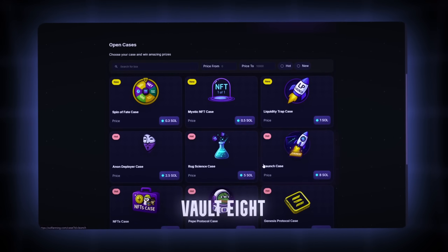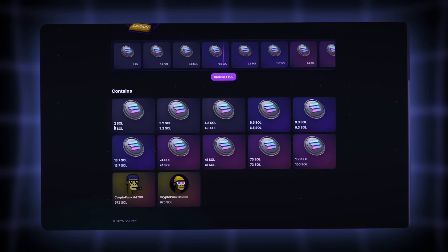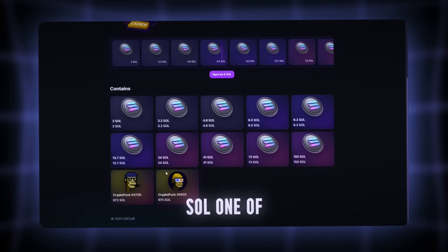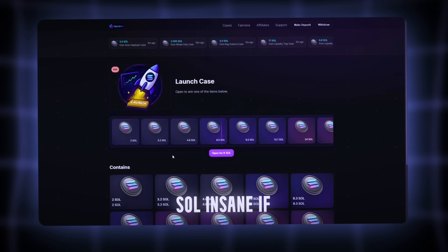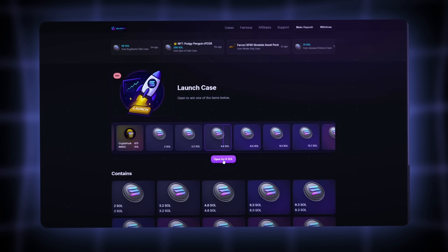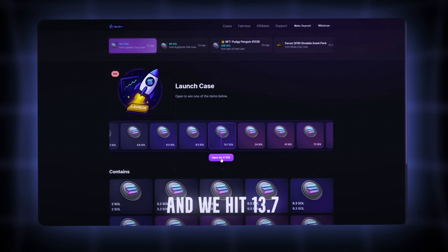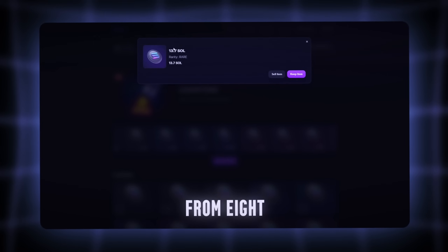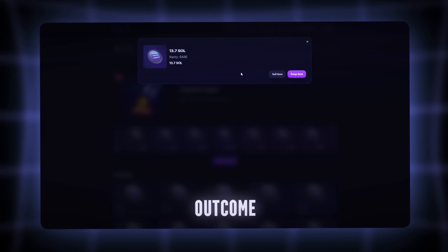Drop three: Launch Vault, 8 Sol. Alright, heavy zone. This one's for the real ones. Entry is 8 Sol, and it says max drop is 150 Sol. One of the NFTs here is valued over 900 Sol — insane if it actually drops. Let's click. Loading. And we hit 13.7 Sol. No fucking way — from 8 to 13.7. Bro, that's a clean outcome.